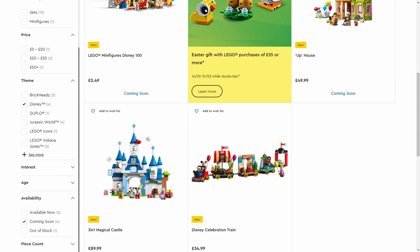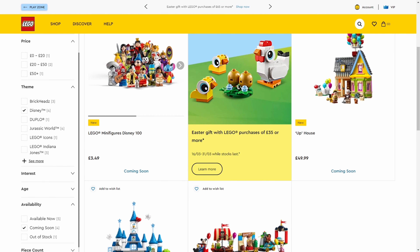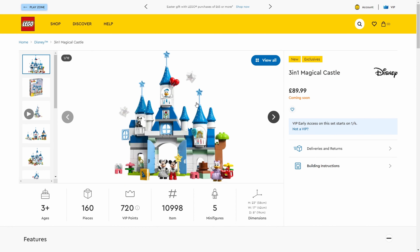Those are the four Marvel sets coming in April - they look wicked and I can't wait for the new Guardians film. Third up is Disney. As it's their 100th anniversary, there's a CMF series coming, though that's not until May. We've still got three sets coming - one Duplo and two LEGO. The Duplo Castle is quite expensive for what it is, probably a Disney premium, but it looks cool. We won't dwell on that one.